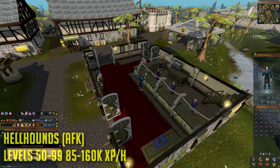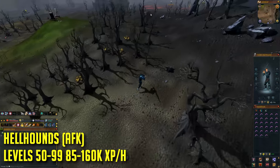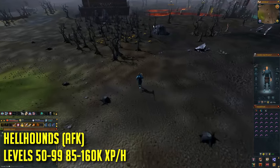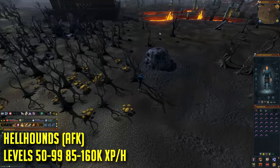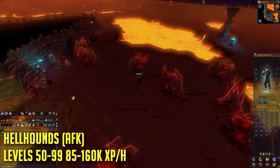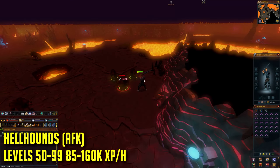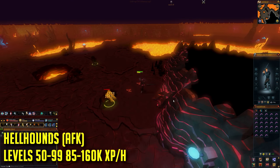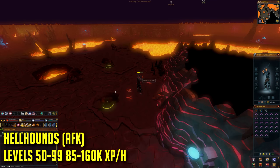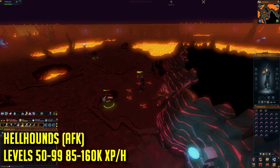The next method is very AFK and gives around 85 to 160k experience per hour — killing hellhounds in the wilderness. Only bring expendable items so you don't lose anything valuable: rune platelegs, rune platebody and a rune 2h sword. Go to the wilderness lodestone and follow the video into the cave to reach the hellhounds. If you're a low level, stand in the same spot shown so only one hellhound can attack you at a time. Just eat every now and then and watch your HP as you AFK.